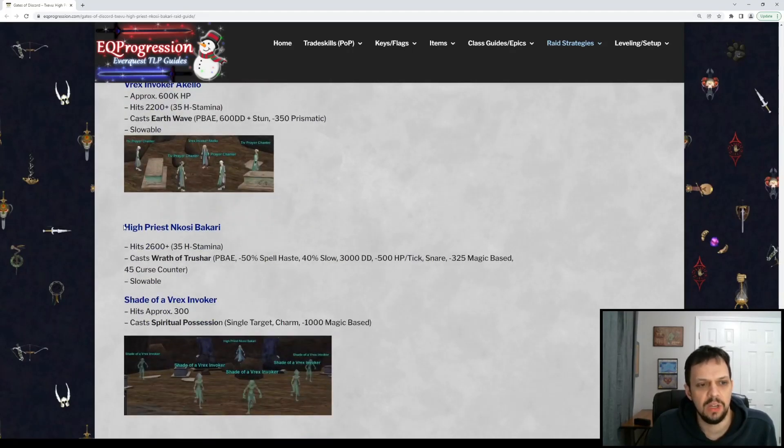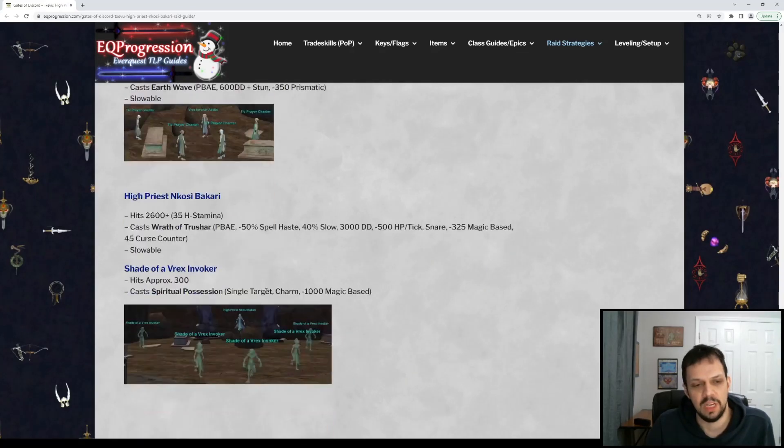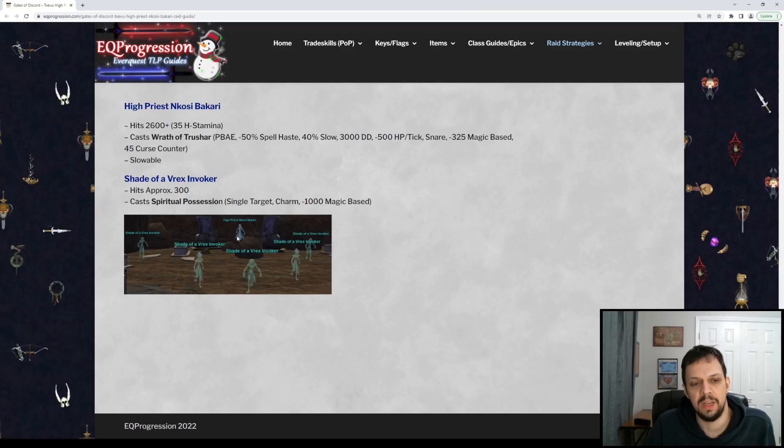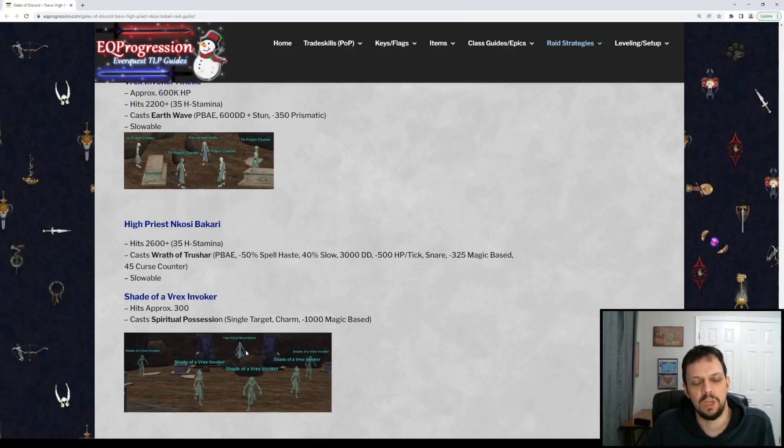Once you do all that you can get to the High Priest. The High Priest event — you'll see he has these five shades around him. These five shades come from the named after you kill them. They will all become attackable at that point, and then the High Priest spawns once all five of them are around him.